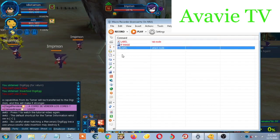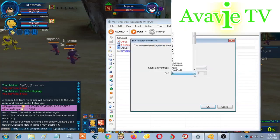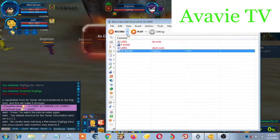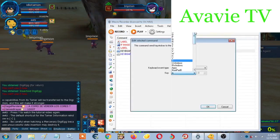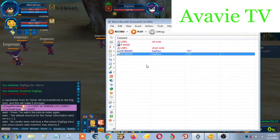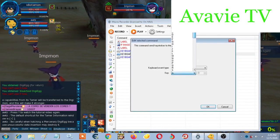Now let's add keyboard command. Look for D1 for attack, and look for F2 for skill — you can use F1 but I like F2, so it's up to you. And another one, look for D4.